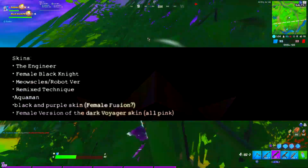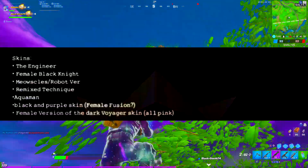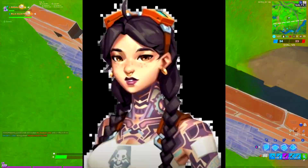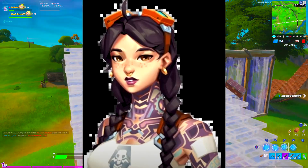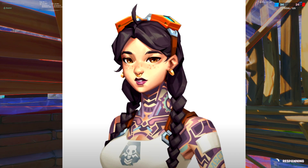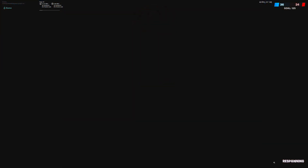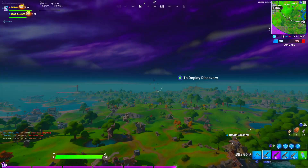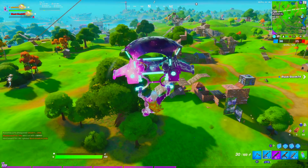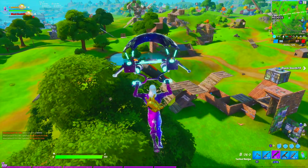There was a lot of information on the engineer skin found in the Fortnite files. Here are some images of the skin on screen right now. This skin is basically a female engineer skin with long braids and yellow goggles, which do point to the underwater theme of Chapter 2 Season 3 that was confirmed by PlayStation leaks a few days ago. It fits the motif of the next season.